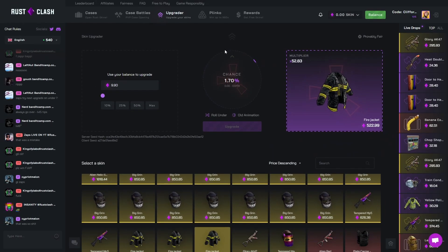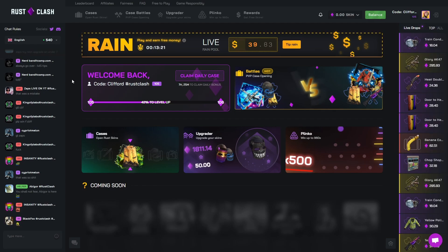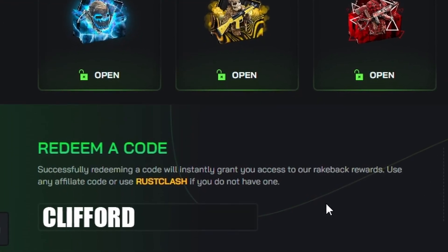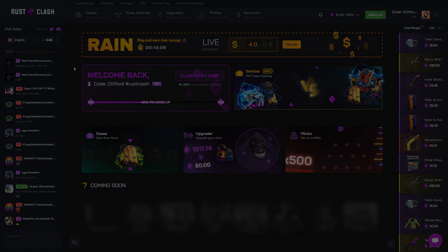I should have probably withdrawn that $120 at the end since we opened all the cases at a profit — I just wanted to do another battle to make it more interesting for you. Zaps made a battle that paid nothing, not his fault — ticket timing as I always say. If you want to check out the site, go to rewards and type in code 'Clifford' — it really does help me out. Drop a like, sub, join the Discord, and I'll see you in the next one. Have a good day, peace out.